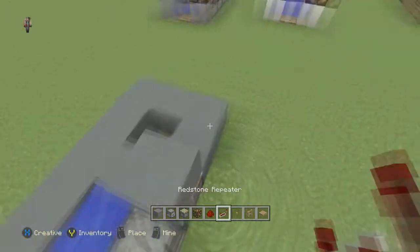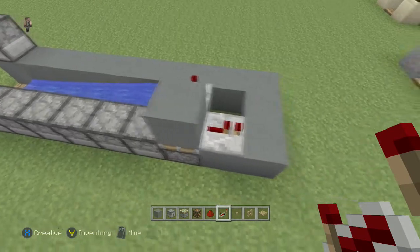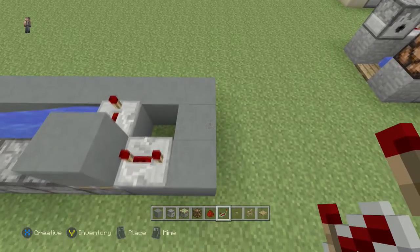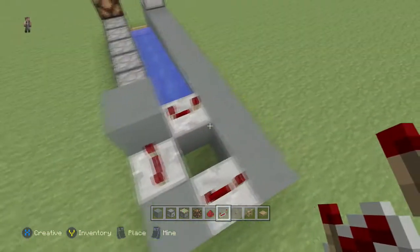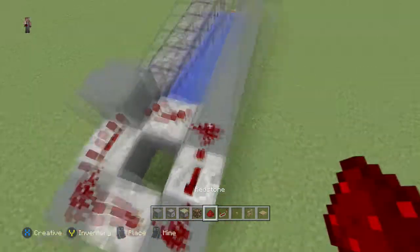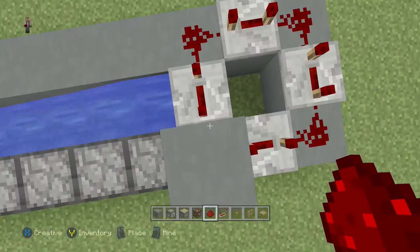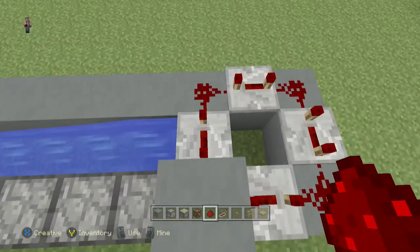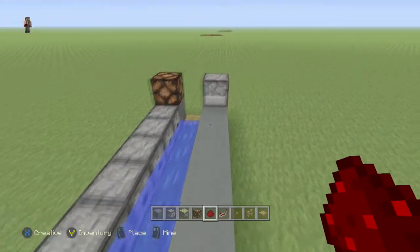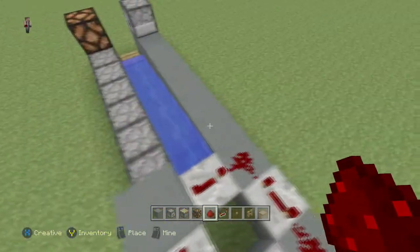Now all we need is the wiring. From this block we're going to go with our repeater this way and this way going off of the block, and then both of those are going to be fully delayed. Then here and here, and then fill all this in with dust like that. So you have two signals going from this block on the sticky piston — this one goes first and then this one swings around and follows it, and that's why this dispenser is receiving two signals so it's going to launch two TNTs.